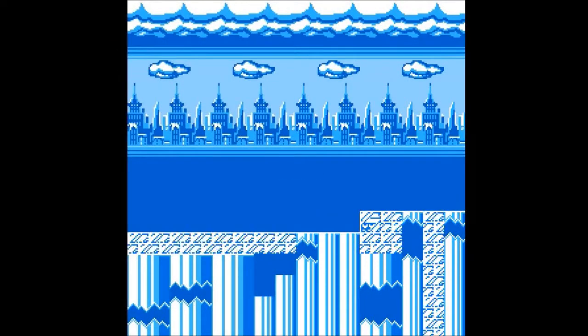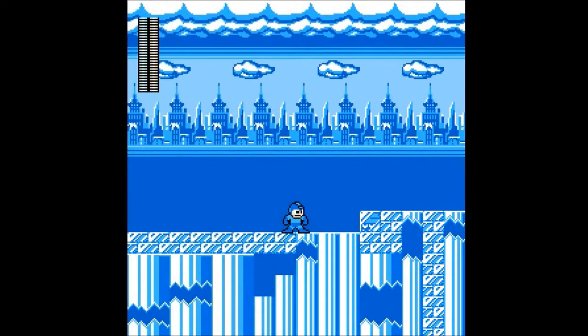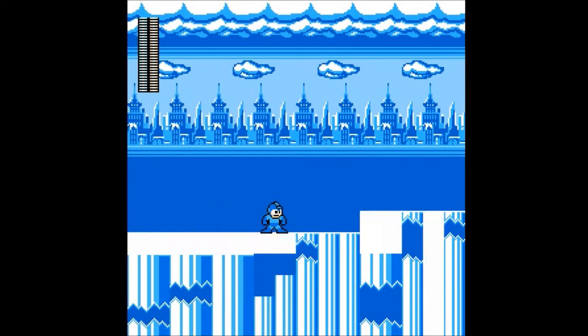Hey everyone, Tappers here again, and welcome to the Extras of Glacier Man's stage. So we acquired a weapon called Defrost Arrow, which we will demonstrate. But before that, I just want to show that there are no ice physics — as you can see, nothing's happening. I guess that's maybe how the game was coded.